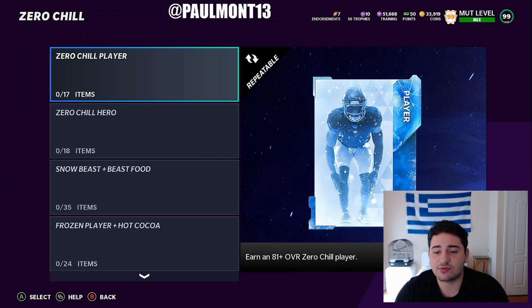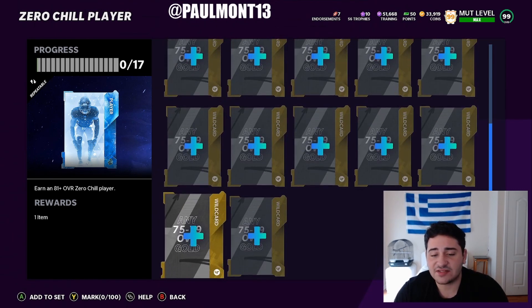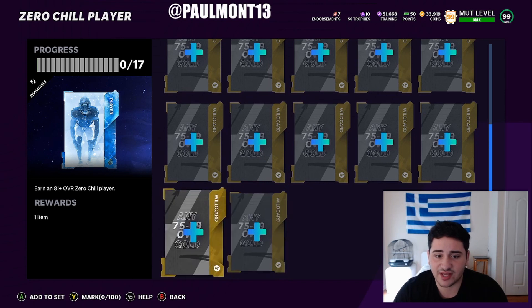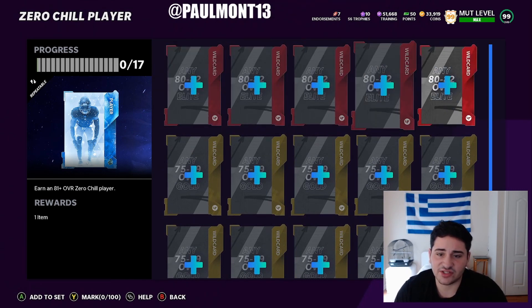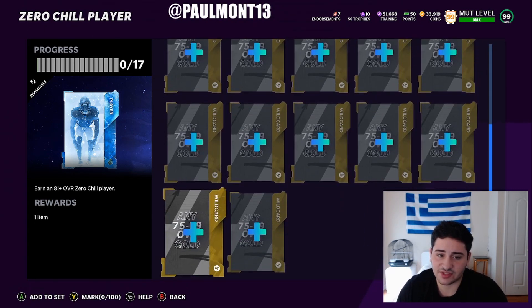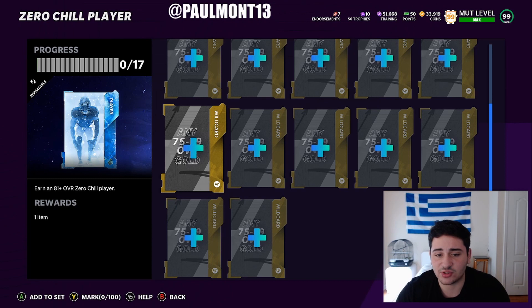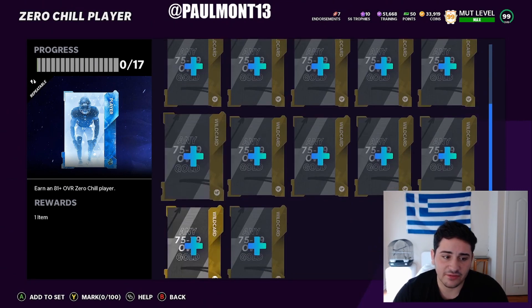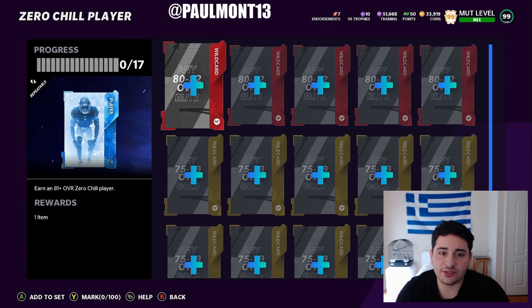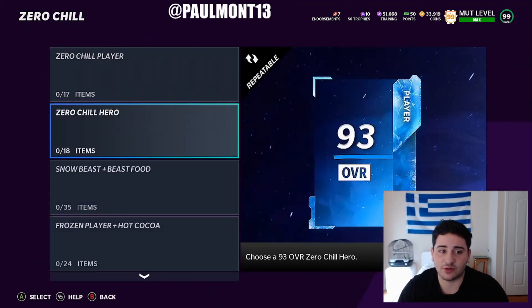How are you going to get the rest of them? Go to this one — Zero Chill Player — and earn an 81-plus Zero Chill player. You need 80 to 82 overalls and 75 to 79 overalls. I didn't realize how easy it was to do this set — super easy. Get your 75 to 79s and your 80 to 82s. Use all your 75s and 76s for this method. Don't use your 77 to 79s because they are more valuable. And hopefully you do pull 87 to 89s — or you can just sell your 87 to 89s on the auction because people will need them for this set.